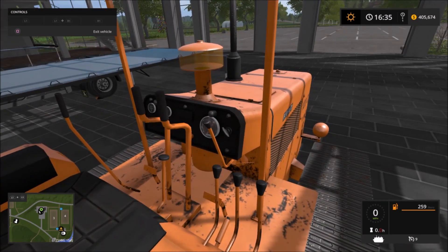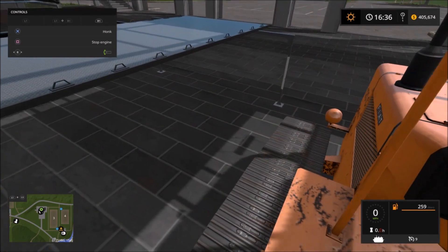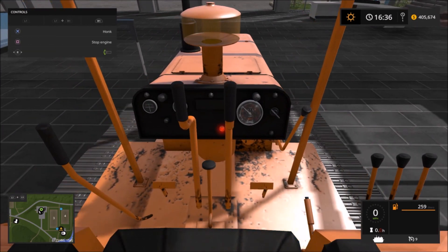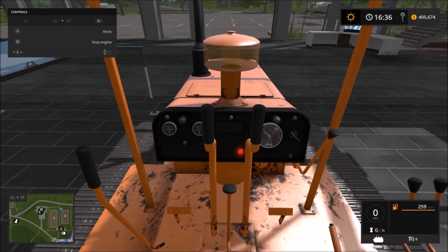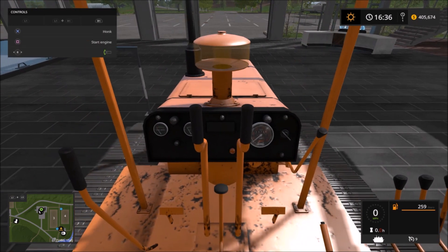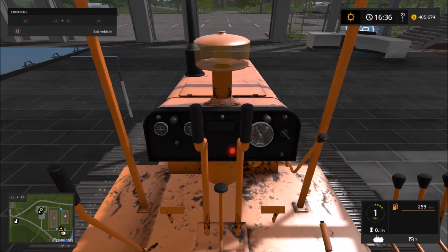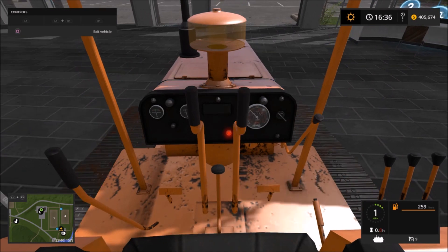There's the inside of it. It looks like you can lean in and lean out on this. If you hold down R1 or the right bumper on Xbox and use the right joystick, you can do that. Good animations.